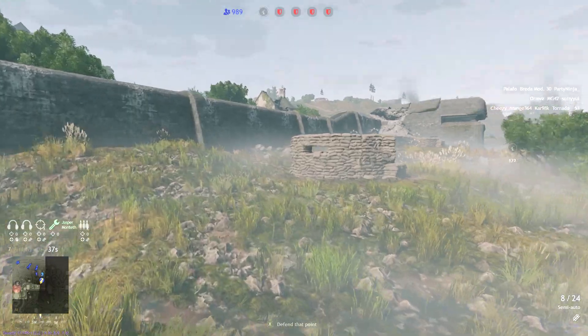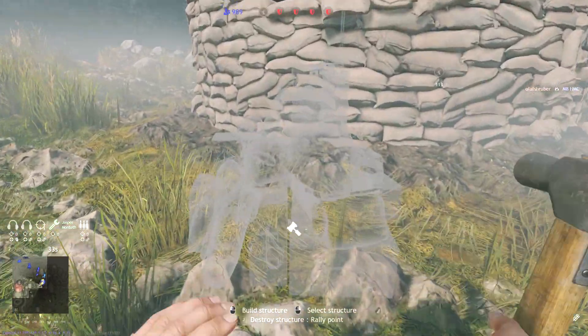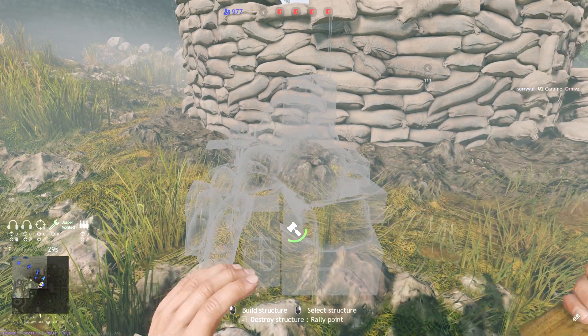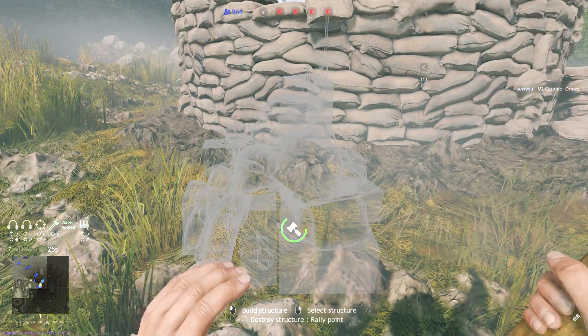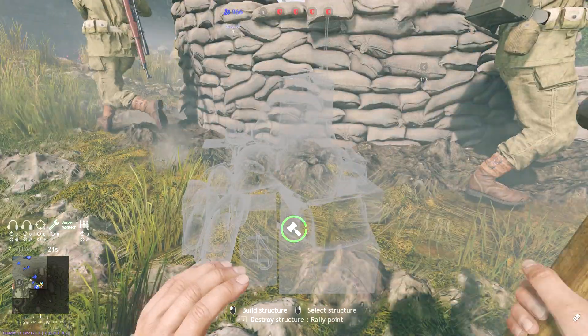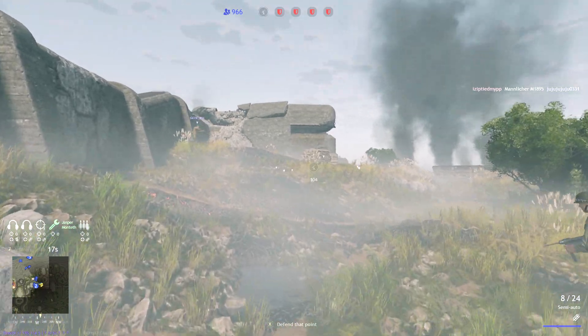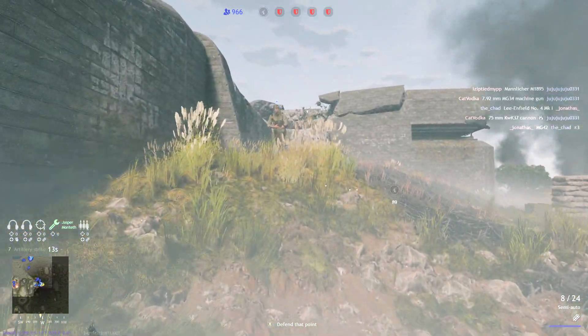Yeah I see that. And so we'll have a nice little safe place to spawn in, right here behind this sandbag. And then there's this wall on our left - we just follow the wall to the next bunker. And in that bunker there are LMGs that you can actually grab that face the enemy. This is like a really great spot.